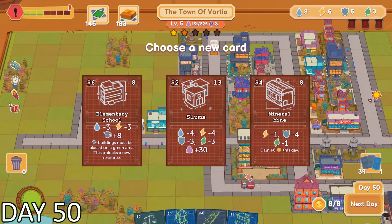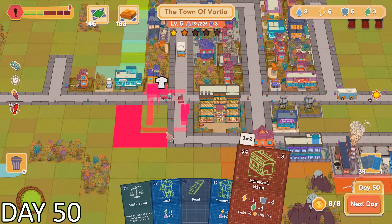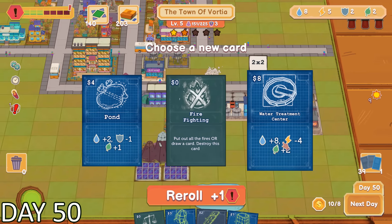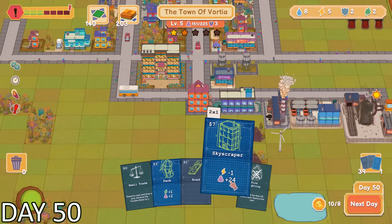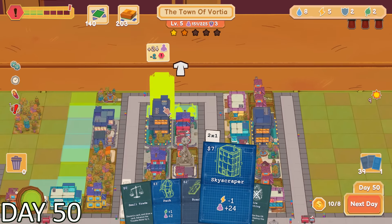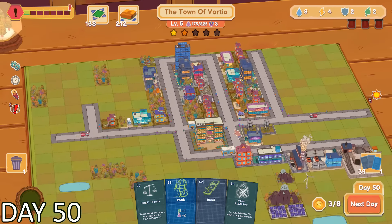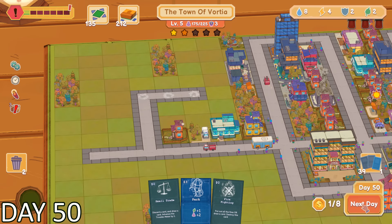It was already time for another quest card. One that caught my eye was a mineral mine. It ended up costing quite a bit of security and a little bit of electricity and environmental. The one perk was 6 coins on the same exact day, giving me 10 coins for the day — the most I've ever had. This was pretty cool because I was able to use them to invest in a skyscraper. It was the tallest building in my whole entire city. It also provided me with 24 additional citizens and minus 2 on the troublemeter. I think it's safe to say that was a good investment.